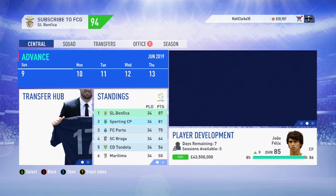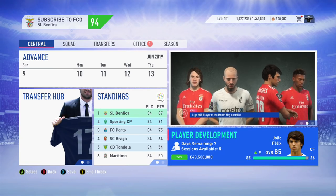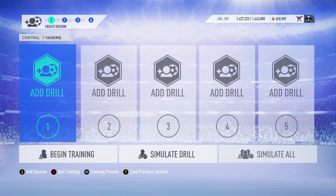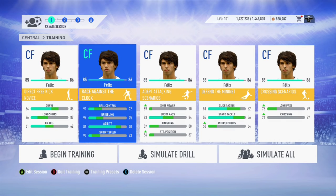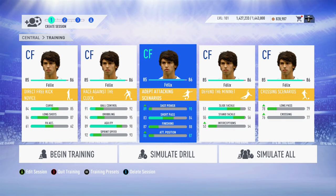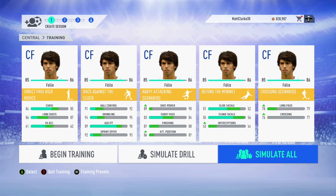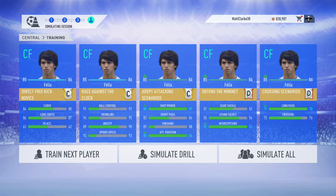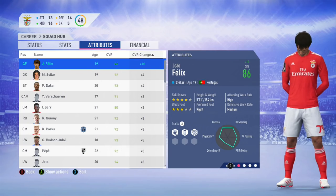Moving forward to the end of season number one, you can see in the player development window that João Felix has grown plus nine and now has an overall of 85, using the same training drills of direct free kick novice, race against the clock, adept attacking scenarios, defend the mini net, and crossing scenarios. Simulating all gave him an extra plus one, meaning his total growth in season one is plus 10 and he now has an overall of 86.